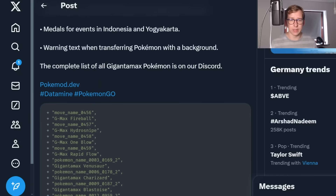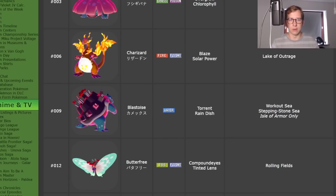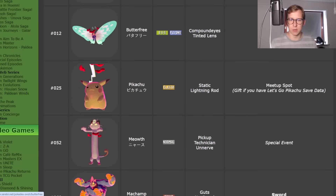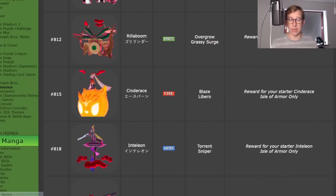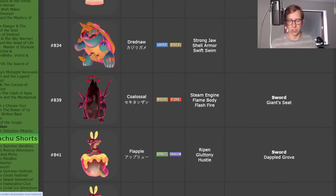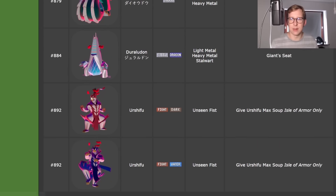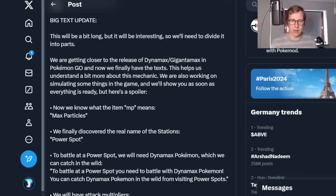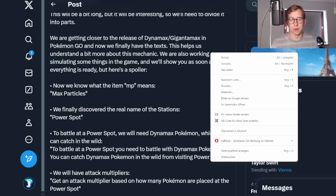There are going to be a ton of moves added, and we see the Gigantamax Pokemon getting added into the code — Gigantamax Butterfree, Gigantamax Blastoise. Here's the thing where you might think maybe we're going to be able to prepare for those already, but I really highly doubt we can use the Pokemon we currently have unless there's a way of making them suddenly a Gigantamax or Dynamax Pokemon. For sure, you can only use a Dynamax Pokemon to battle in a power spot — you can catch Dynamax Pokemon in the wild from visiting power spots.